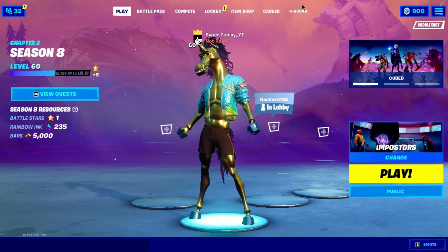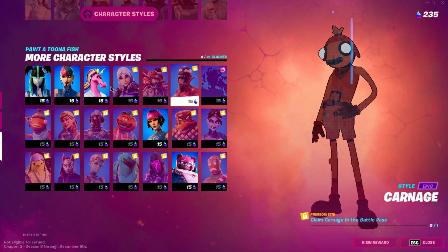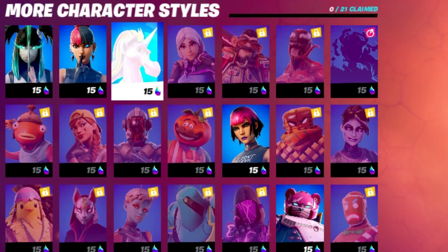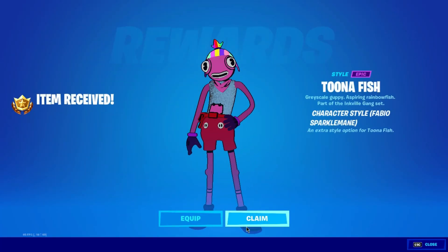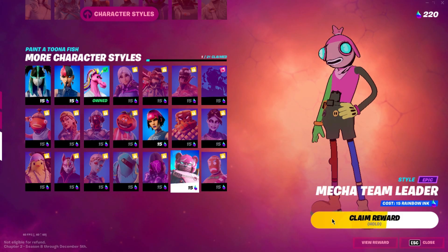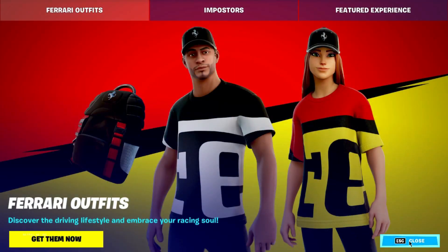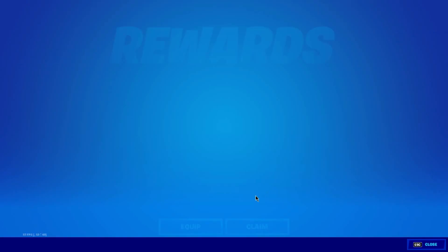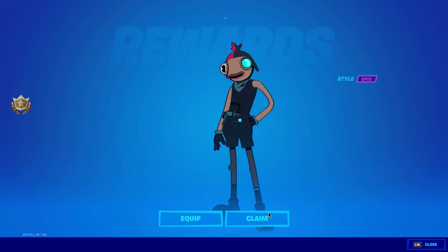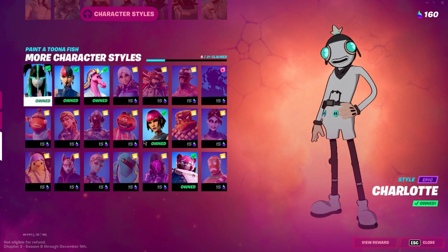First thing — we have got new styles for the tuna fish skin. You can see the rainbow inks; we can unlock all of these styles and each style will cost 15 rainbow inks. Just like this, I unlocked and claimed it right now — you can see it's unlocked. There are a lot of different styles: we have got the tomato head, the mecha team leader which is looking pretty cool, and the sunny style from the previous season is also here.